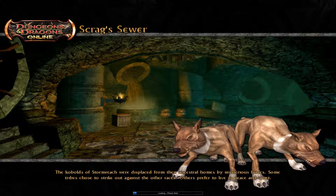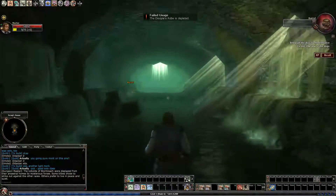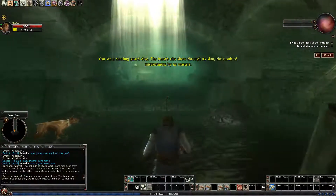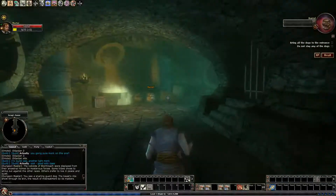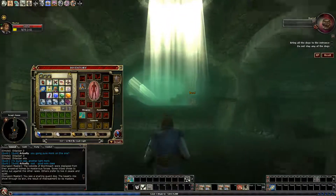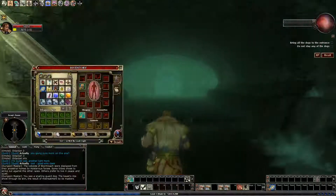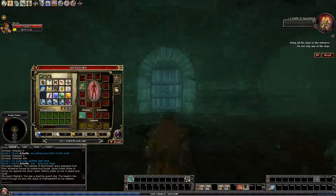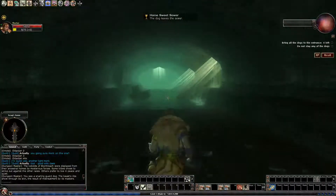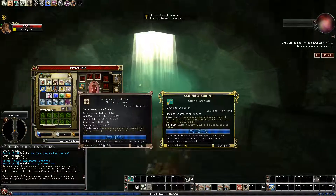Let's knock out the last of the Harvest Solos while I'm up here. You see a snarling guard dog — the beast's ribs show through its skin, the result of neglect by its masters. I thought my disciple's robe would give me an armor boost there, but of course I haven't tried since using it in the Explorer area.